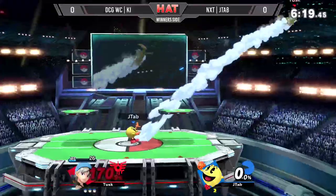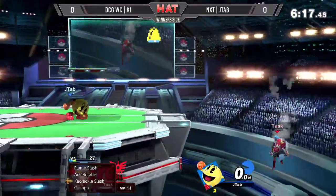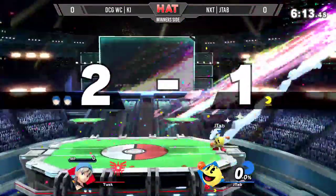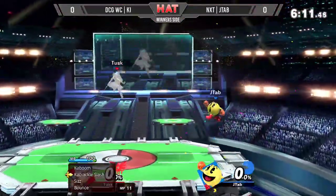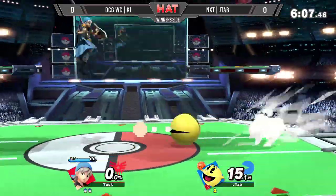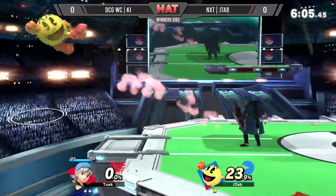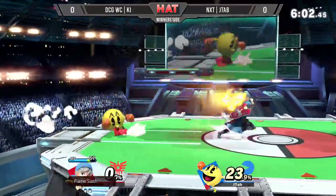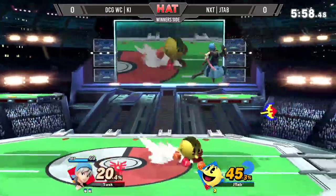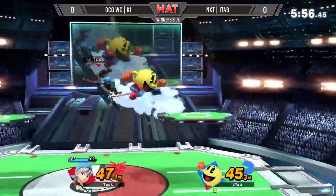That bounce is just going to KO that Pac-Man with the Hydrant — I can't believe it. So what was looking like a great game for J-Tap is suddenly a two-stock deficit. That Bell, though, is going to last for a super long time. Ki is extending its duration with his get-up attack. We're seeing Ki opt to throw J-Tap offstage just so he can get that menu going and maybe get some buffs or get the bounce back.